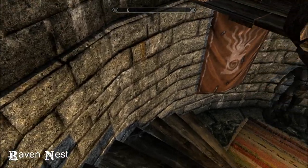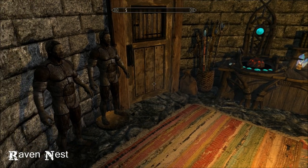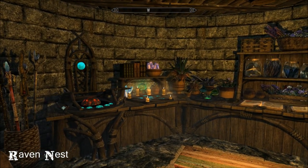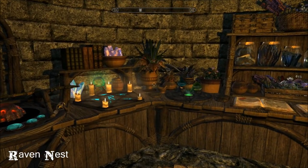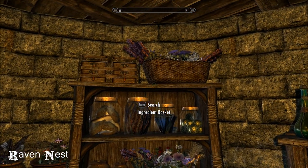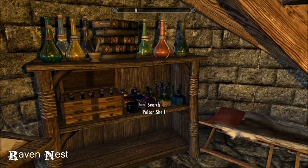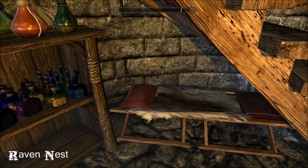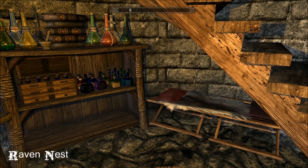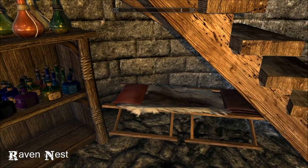And then finally down in the basement, just two tiny rooms. Here's your work room: mannequins, stave storage, a staff enchanter, arcane enchanter, and your alchemy lab — this is really lovely, ever so pretty. And there's Inigo's maid bed. It's not terrible, looks all right. Maybe he's just too big to get in that spot — it does look pretty small.